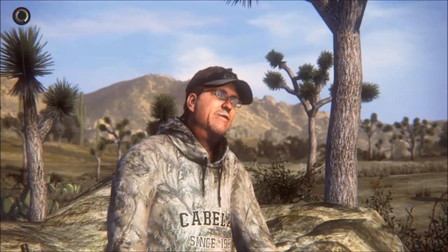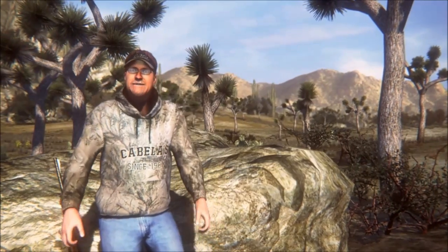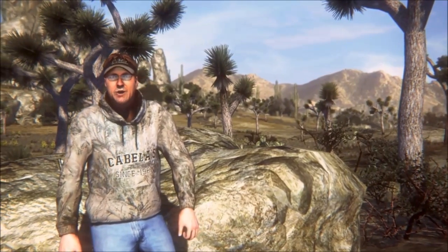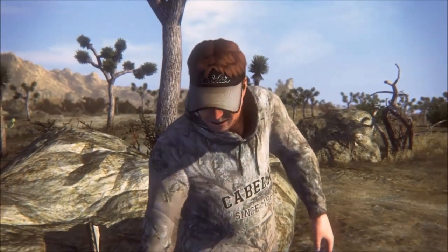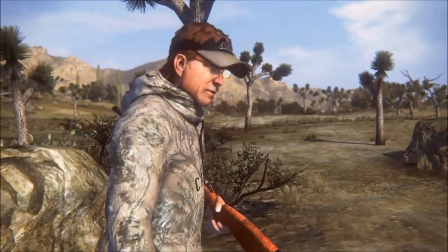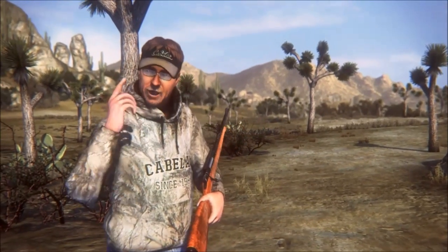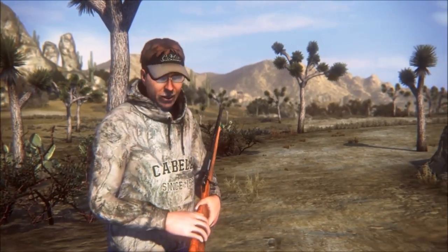Man, have I got a treat for you. There's this pronghorn — we call him Airplane because his horns are so wide they look like he's got wings on his head. I know where he's been grazing with the rest of the herd. It's going to take some doing to get up on him. Those pronghorn have got great eyesight and hearing, and once they see you, they're going to head to the next county before you can blink. You're going to have to get within about 200 yards for a sure shot.